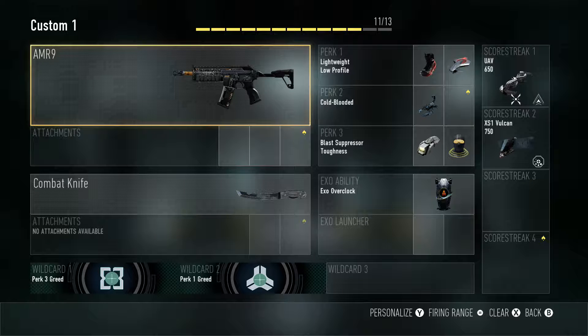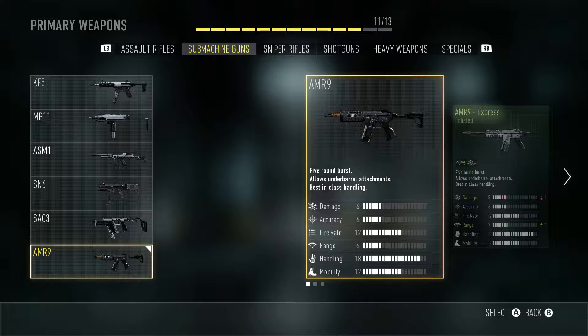What is up guys, it's me here and welcome back to another episode of Guns of the Game. This episode we're gonna get into the AMR 9 — it's a five-round burst weapon, allows underbarrel attachments, and has best-in-class handling.